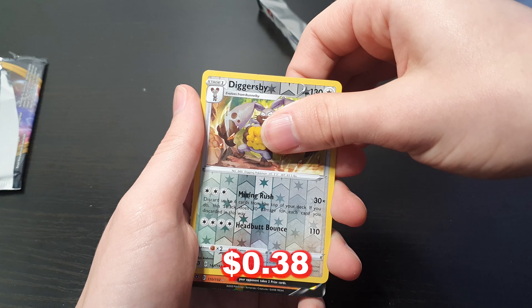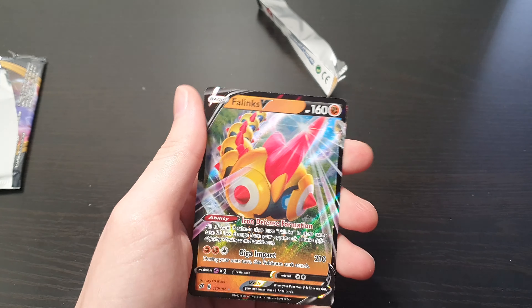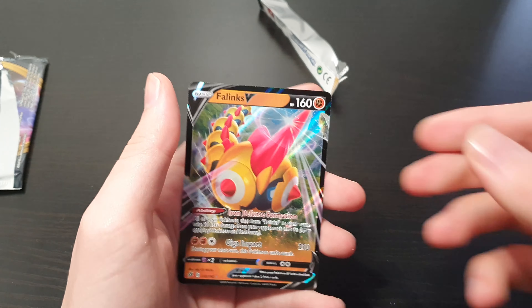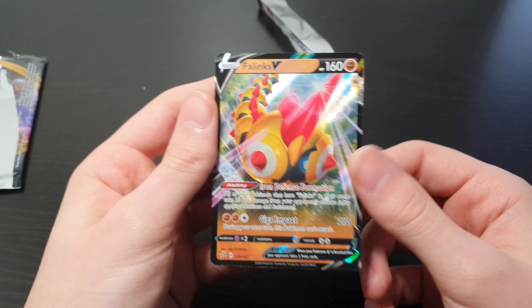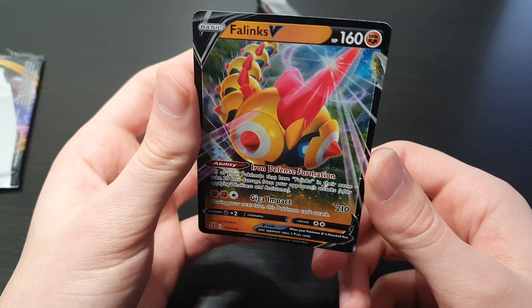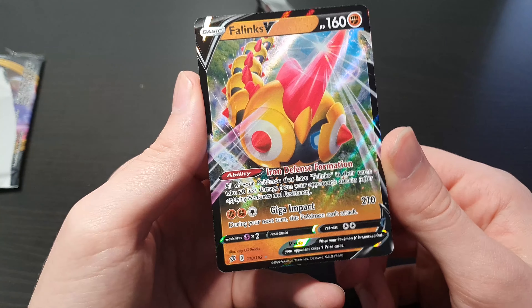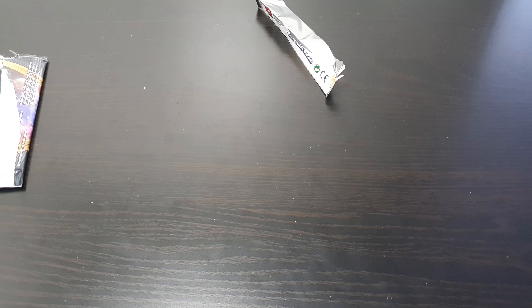Reverse Diggersby V, and then on the end — we're getting a V card! A V, the Lynx. Very nice. And more printing damage on the edges on this one — that's real bad. I wonder if this was just really unlucky, or if Rebel Clash just has a whole bunch of printing errors like this. That is not ever going to get a 10, not even close. With corners like that it's probably an 8 at best if it's centered perfectly. It's pretty centered but those cards are real damaged — that sucks.